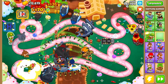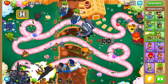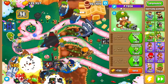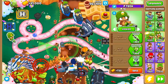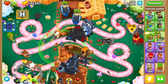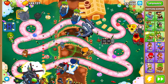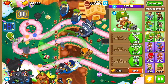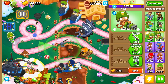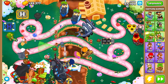The last upgrades are the dartling gun changes — nothing insane here. First, if you lock your dartling gun in place and bloons are getting through, you can hit this big red button to automatically turn it back to normal targeting instead of the locked targeting. And not only does it affect one dartling gun — it can affect all your dartling guns. So if you're struggling to get everyone organized, that button can save the day.